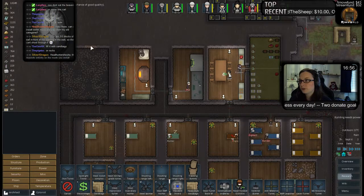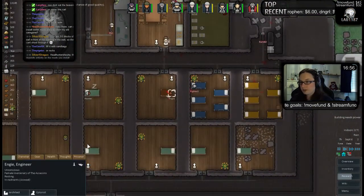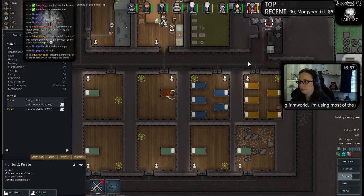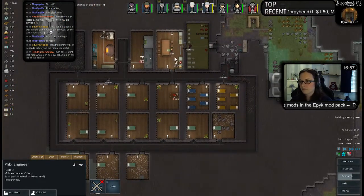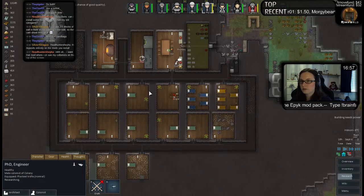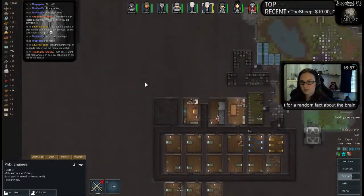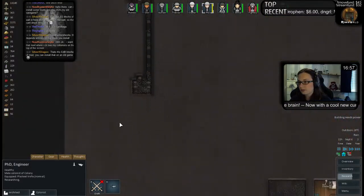This is my room that I'm going to use for hydroponics at some point. Still don't really have enough power. He's a fighter, but Doc's gonna come and heal him. Yay! Yeah, we took his leg off and we are waiting for a slave trader to come by.